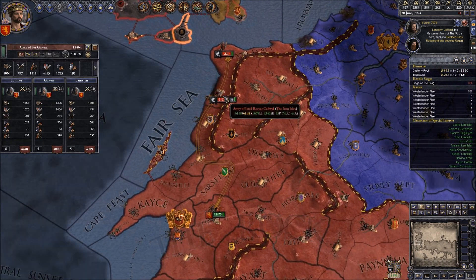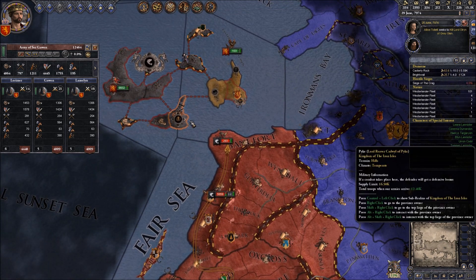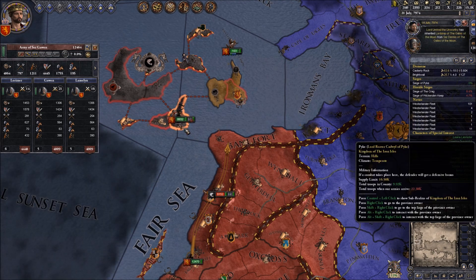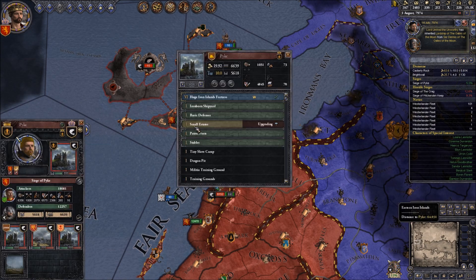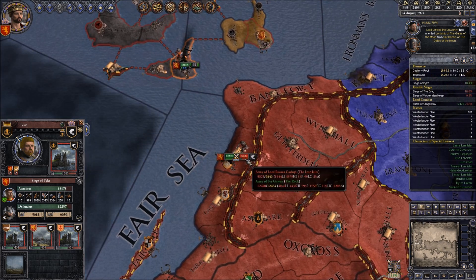We're going to have to destroy these men - shouldn't be too difficult - and send them over to Pyke, because we won't have enough men to besiege the castle. That's going to be an incredibly powerful province to have, because there's a lot of levy and garrison - a huge Islander fortress there. You are smashed. Lorma has been killed - grievous news indeed. But we win the battle regardless.